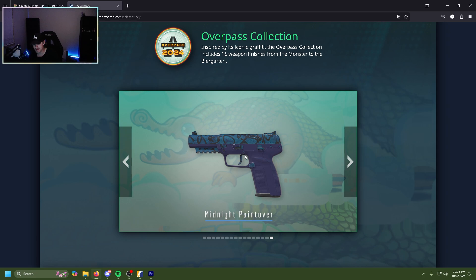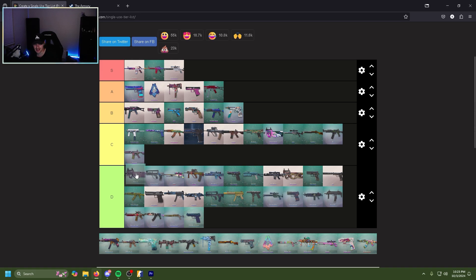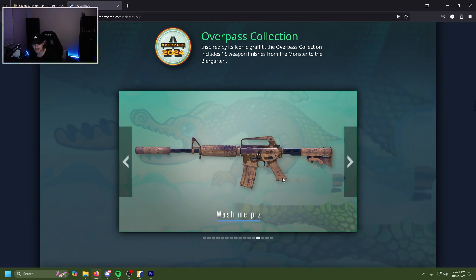The Midnight Paint Over five-seven is another light blue but it's got some writing on it. D tier. The Wash Me P90 — it looks like a dirty window with writing smudged in. For creativity I will give this a high D. The Neon Squeezer MP5 — D tier.